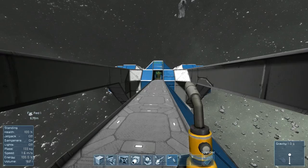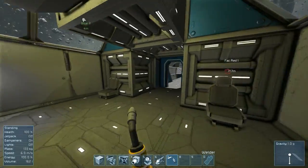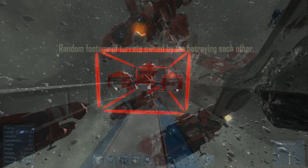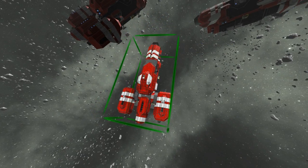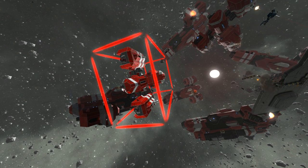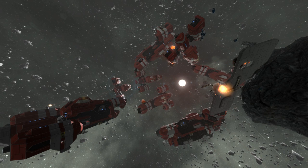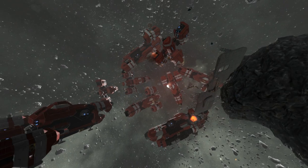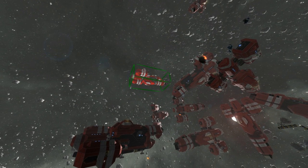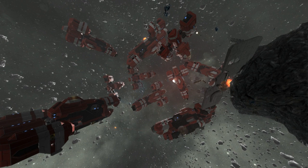Keep in mind each individual block is owned by a specific person and possibly shared with their faction. Also, if you're using a construction ship of some kind, the ownership of whatever it's building will be determined by the ownership of the welder. So if you grind something down below the computer point and then weld it back up using a welder owned by a friend who isn't even allied with you, suddenly whatever you just built you cannot access because it's not owned by you.